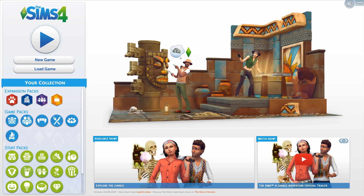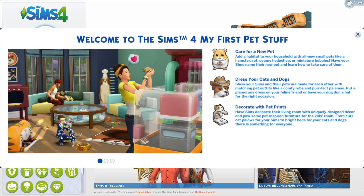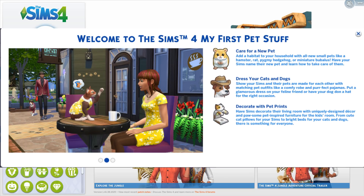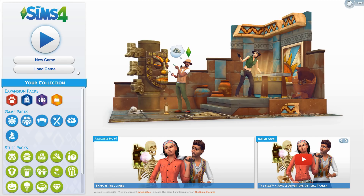When you first open up the game after getting it, it gives you a description about everything, which I love. It says: 'Care for a new pet — add a hamster, rat, pygmy hedgehog, or miniature bulldog to your household. Have your Sims name their new pet and learn how to take care of them. Dress your cats and dogs with matching pet outfits like a comfy robe and perfect pajamas. Decorate with pet prints — unique decor and paw-some pet-inspired furniture for the kids room, from cute cat pillows to bright beds for your cats and dogs.'